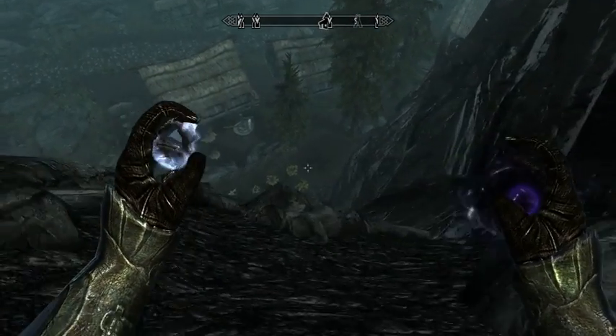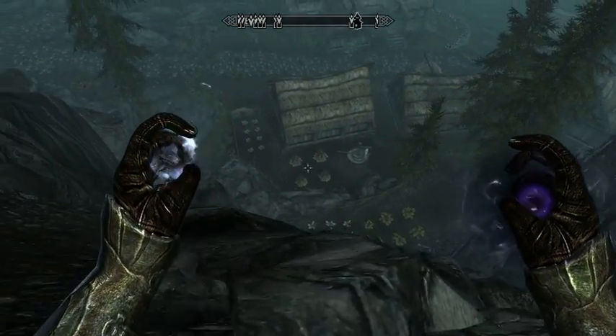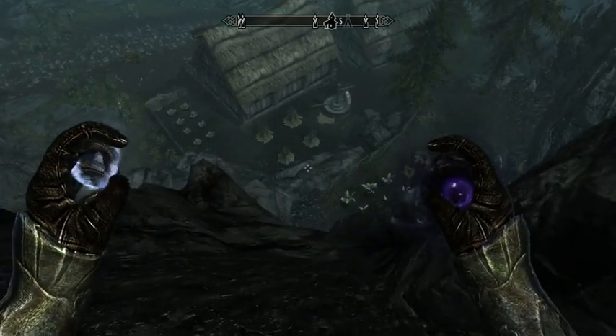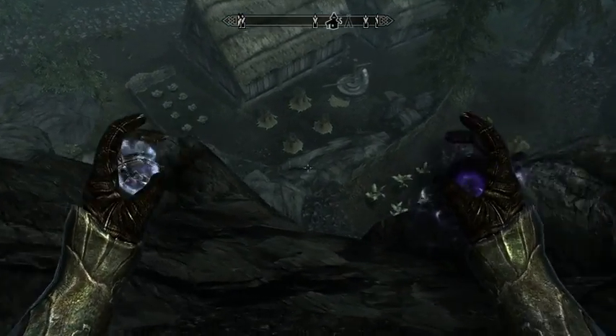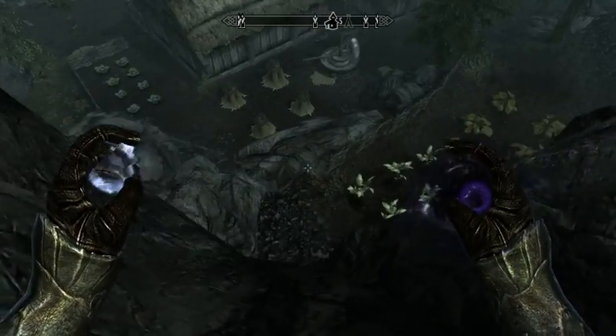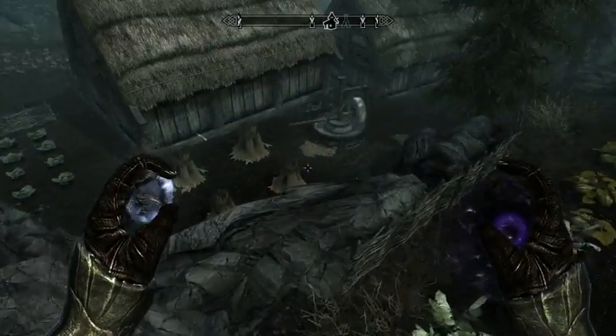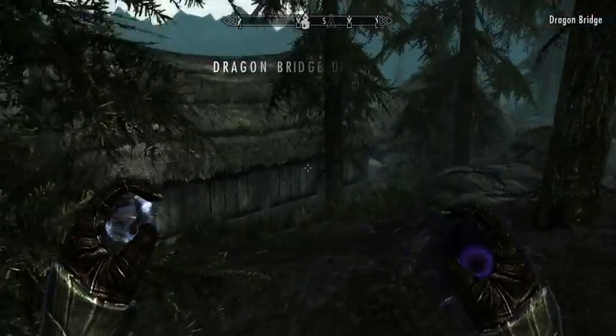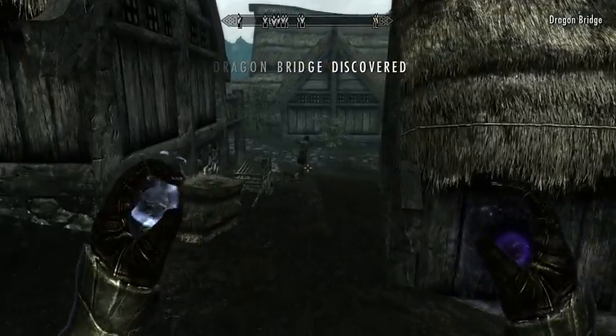I'm a little bit worried about how steep this is getting. I'm wondering if there's a less steep way down. This looks a little bit better, but I'm still looking almost straight down. I just don't want to break into a fall unless it's a small fall. Okay, that seemed to work. Dragon Bridge — good.